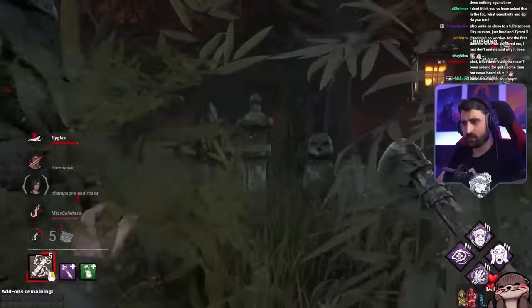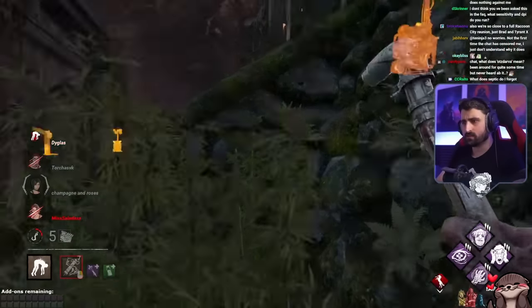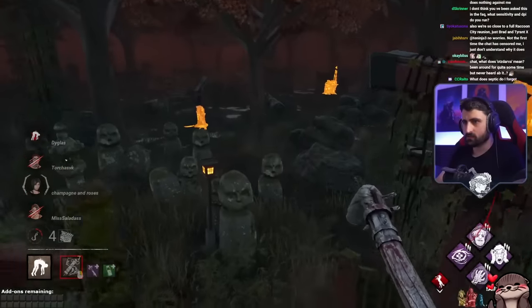Some killers cannot use their power mid-air, by the way. If you're Demo or Oni and you try to use your mid-air power, it doesn't work. But this killer can. Let's add that to the list of things this killer can do, I guess.